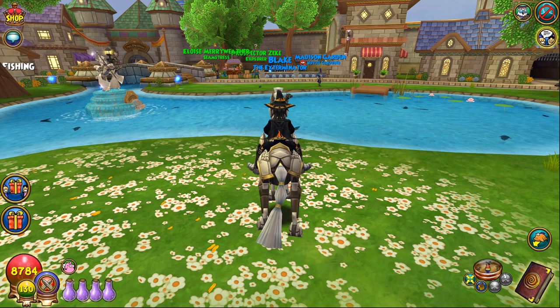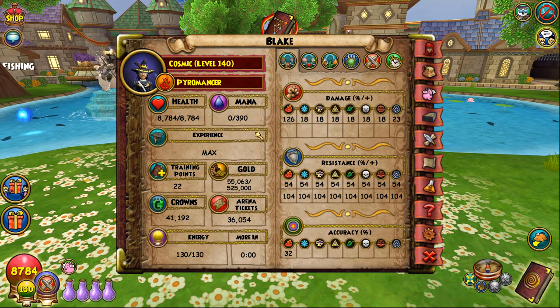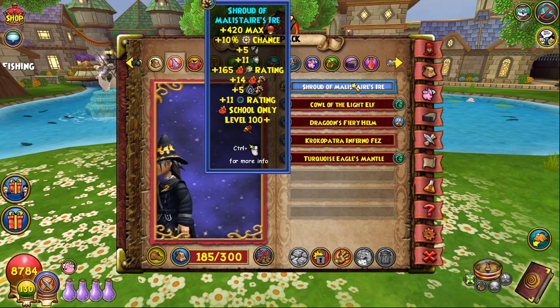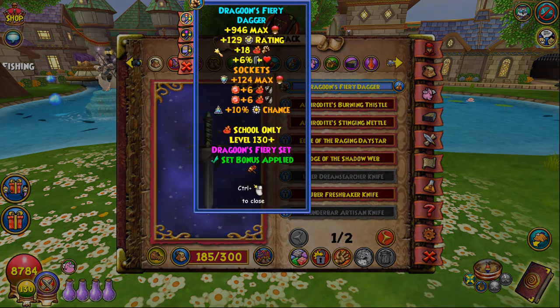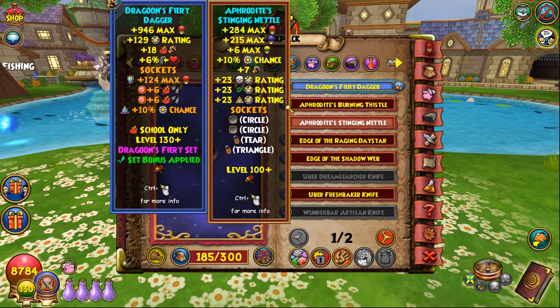Let's hop right into it starting with Fire. In this meta right now, resist is king and I don't see this going anywhere anytime soon. So you generally want to have resist stats, but I'll also show you a glass cannon setup. Here's your standard Fire setup: about 8700 HP, 126 damage, decent res, good enough accuracy, solid pierce, good crit and block, and decent pips and shads. To get these stats, you want to run the Malastare hat — probably the best resist hat for Fire because you still get shads, good pips, and resist. With that, you want to run Dragoon's Rope, Dragoon's Boots, and the Dragoon of Fame to get the triple bonus, which is extremely important for Fire because you want the pip conserve and the 7 damage.